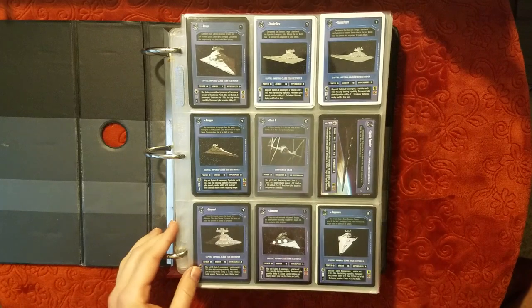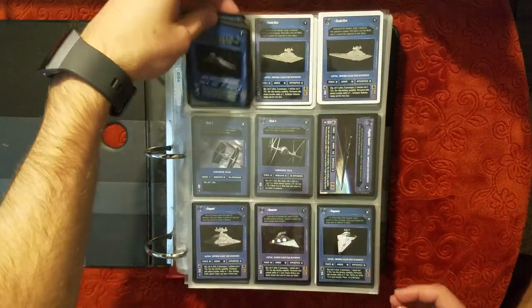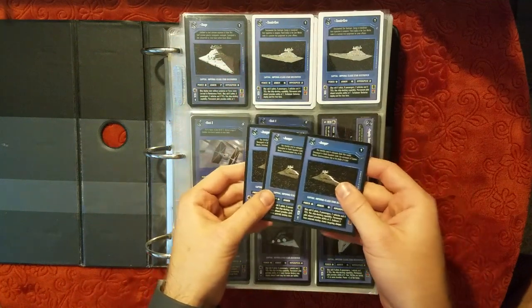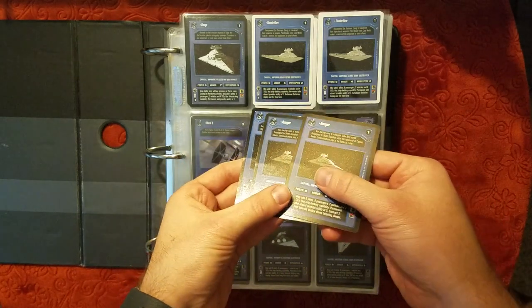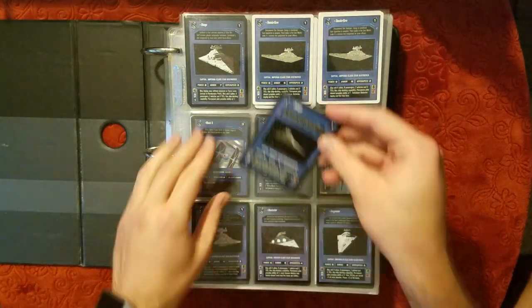Quite a few good cards on the first page, starting with Star Destroyers. He said sometimes he would double stack cards here, and they're in various conditions. Unfortunately, there's a bit of binder wear here — the rings got to the cards, so hopefully there's not too many like that.